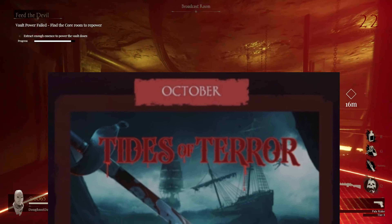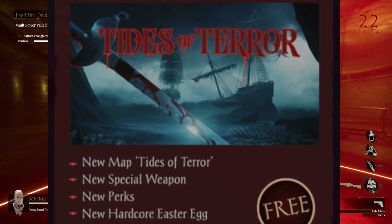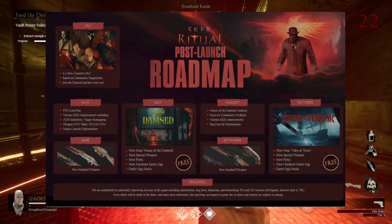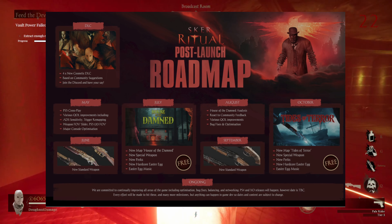Then in October we've got the second free DLC map in this roadmap: Tides of Terror. Pirates — can't wait! Again, new special weapon, new perks, a new hardcore easter egg, and new easter egg music.